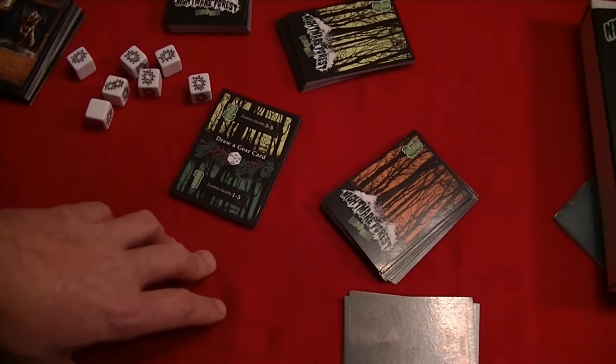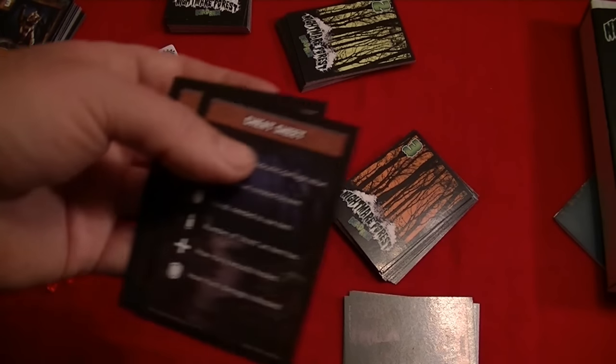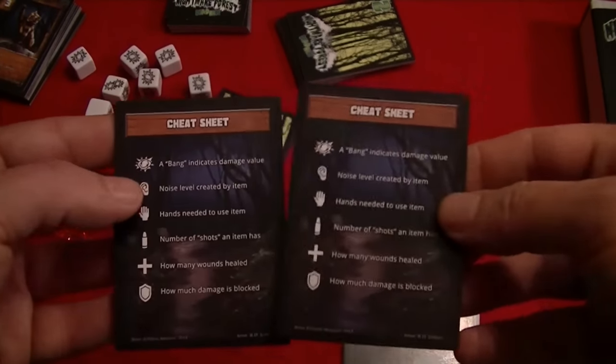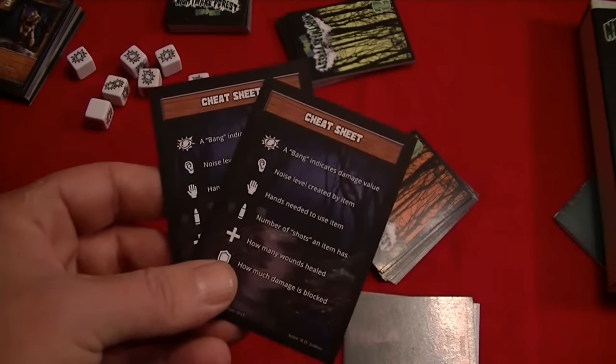The object is to make it to the road, and the first person who makes it to the road is the winner. Everyone else is zombie fodder — only one person can survive. So that's a quick look at some of the contents and cheat sheets. Let's take a look at how you play Nightmare Forest Dead Run.